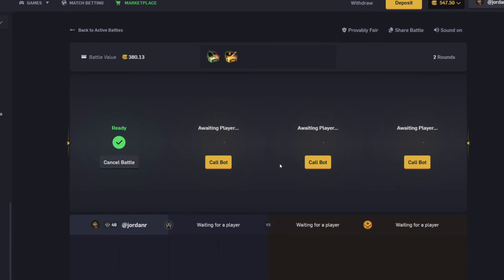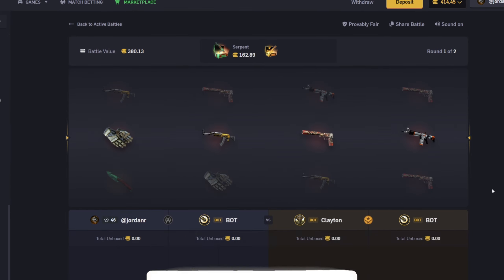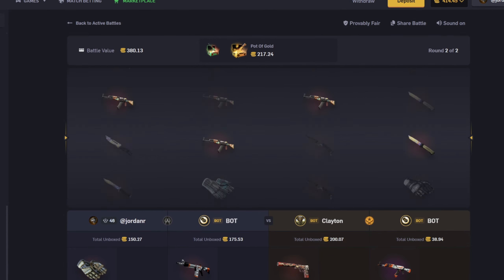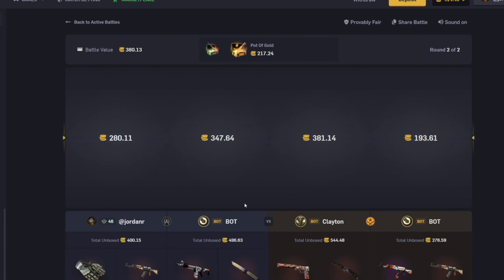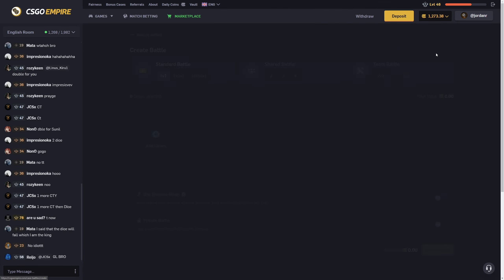I'm gonna be stupid here and run this back — hopefully we can win it this time. Please — an actual person? No, that's not an actual person, that is a bot. Bot Clayton is on the enemy team. Okay, we have the lead right now — and that is a win! Yes, okay! We're back up to over 1200 now.